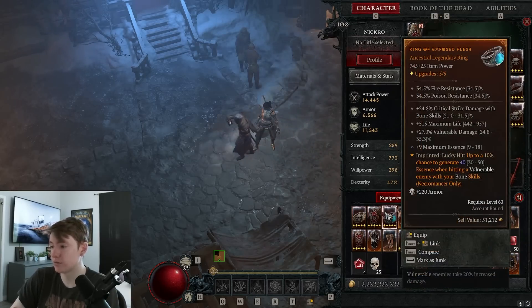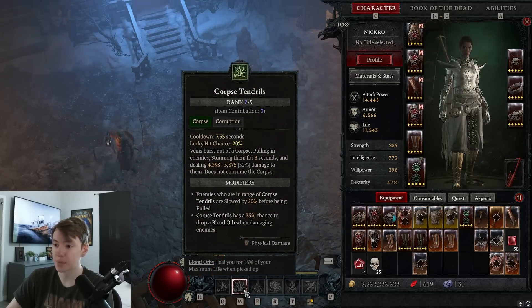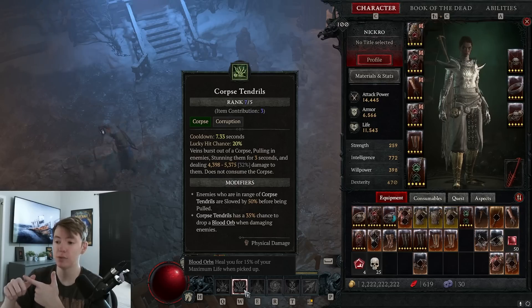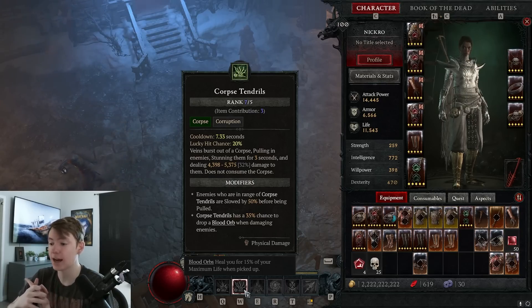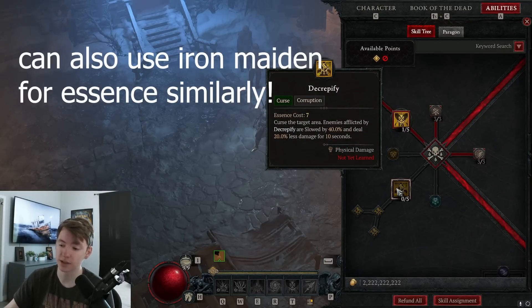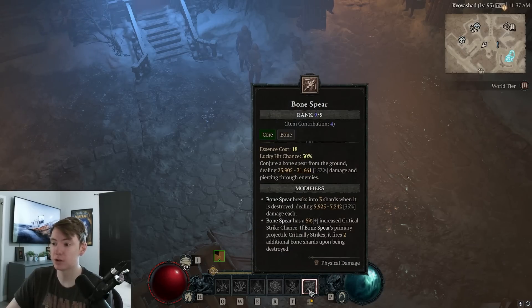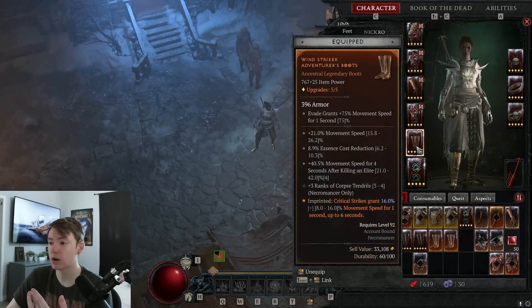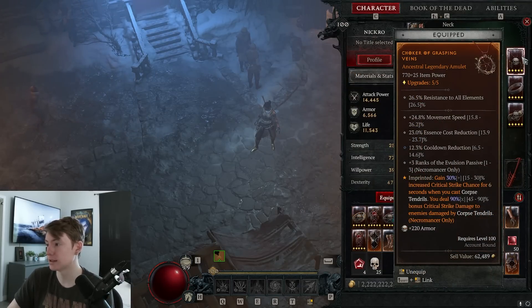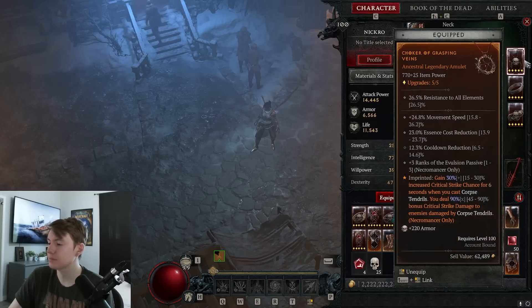Umbral is fantastic because it works with Corpse Tendrils twice — the slow and the stun both proc it. If I suck in 10 guys, that's instantly 80 Essence. And if I'm using Decrepify which applies a different slow, that's another 40 Essence — so literally 120 Essence in about a second just from Umbral. Getting more max Essence on gear gives you more damage and more of a cushion. That's also why you really want Essence cost reduction on both your boots and amulet — on the amulet you get 23% reduction, bringing Bone Spear cost down to about 18 Essence.